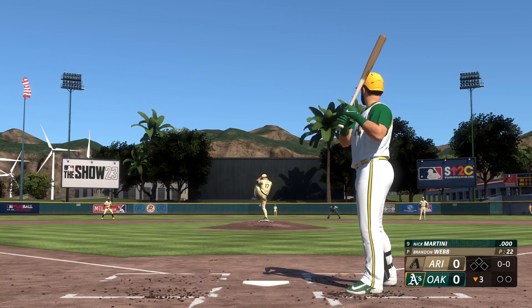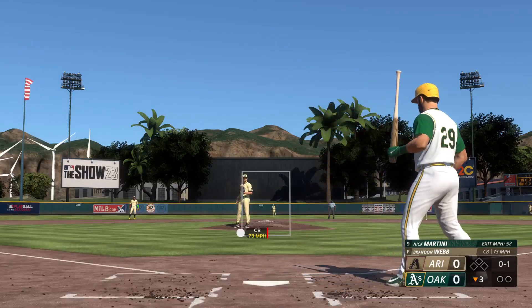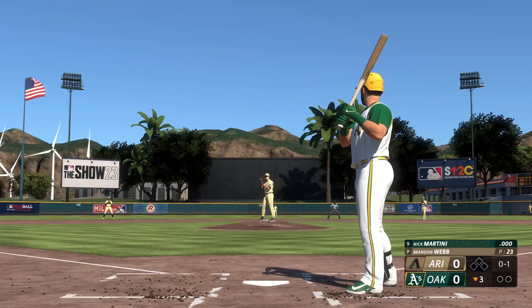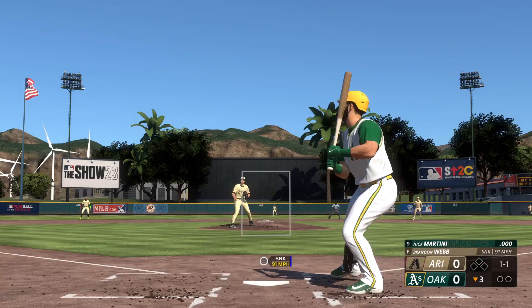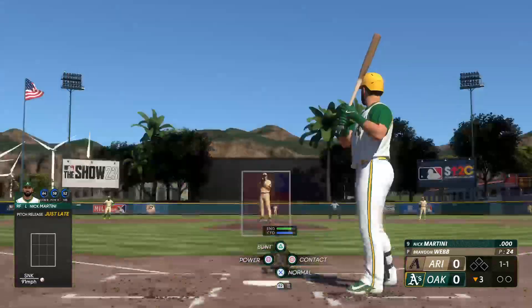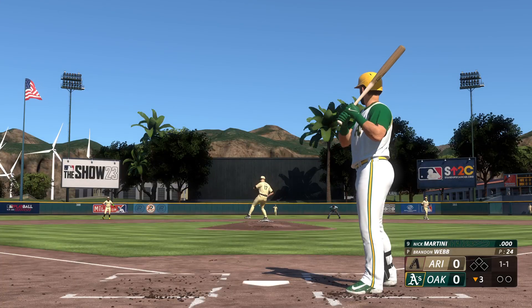Webb back to work. Swing and a tapper that rolls foul. You know, these A's, as you probably noticed, haven't been shy at the plate at all. In fact, they've probably been too aggressive at times — specifically talking about the first pitch. These guys are swinging more than 80% of the time, which is fine if you're scoring runs, but that hasn't been the case today.